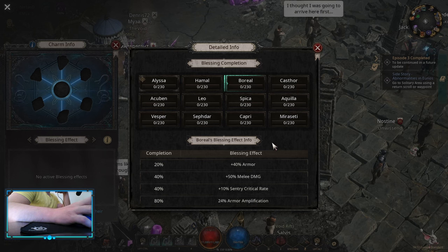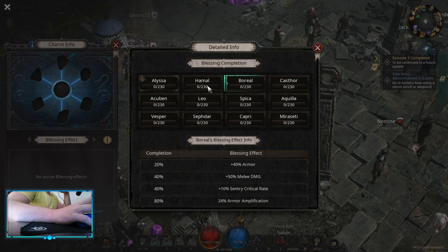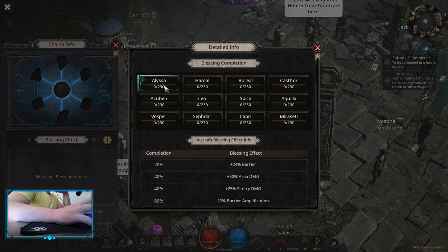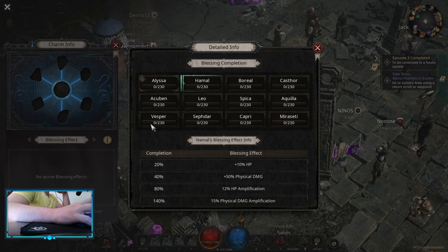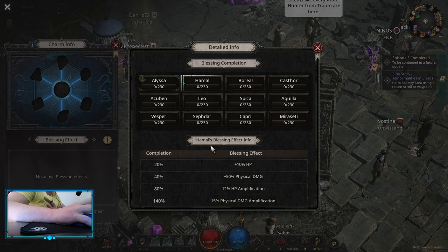For charms and blessings, it's simple. You can start with Boreal Alyssa, and if you need HP you can go for Hamal. Prioritize Hamal. I would say keep only 3 blessings — you can do the 4th one caster, but I don't know if you're gonna go for this, but it's viable. I would say 230 Alyssa, 230 Boreal, and 140 Hamal is probably gonna be the best you can do. For the charms themselves, of course you're looking for crit rate, crit damage — those 2 affixes are the most important. The 3rd one you can pick up whatever you can find: HP, HP multipliers, or some chaos or elemental resistances.